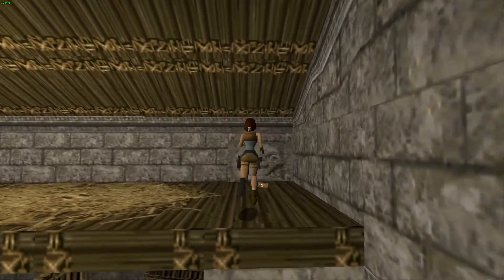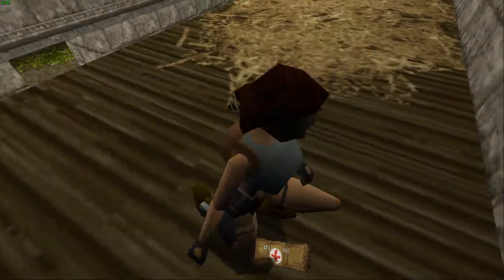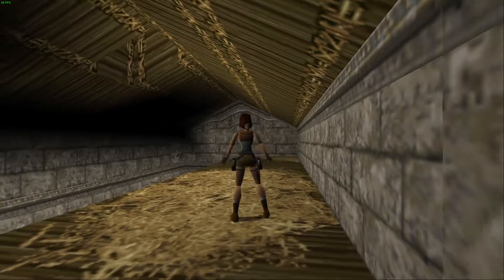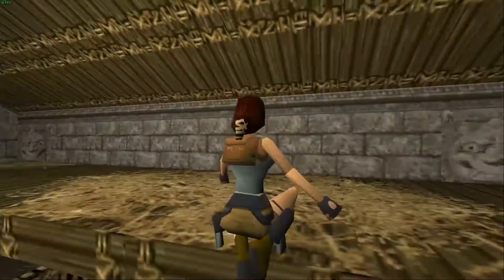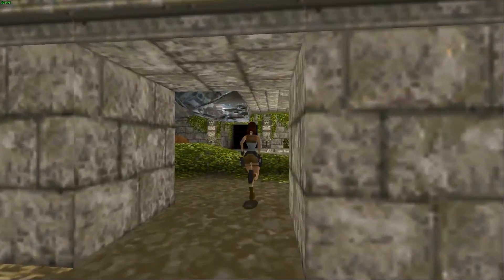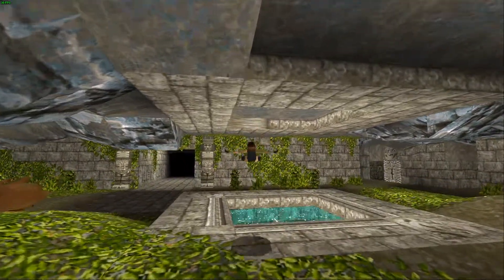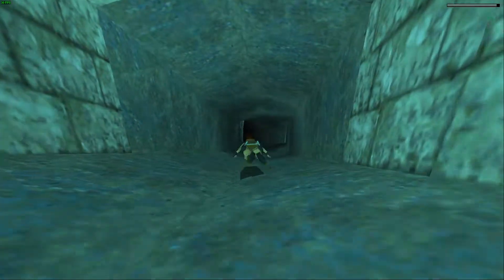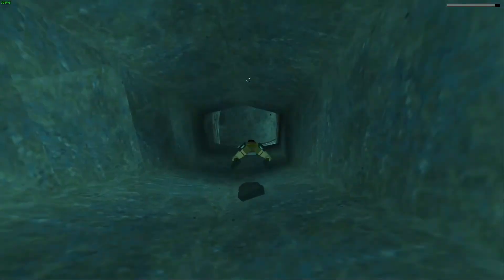Hop up here. There is a med pack over there. Nothing else over here, so we're gonna head down, roll and roll again. That kind of looks like stables, which I thought was pretty cool. Now we're gonna jump in the water here — trying to be fancy with a dive but that didn't work.